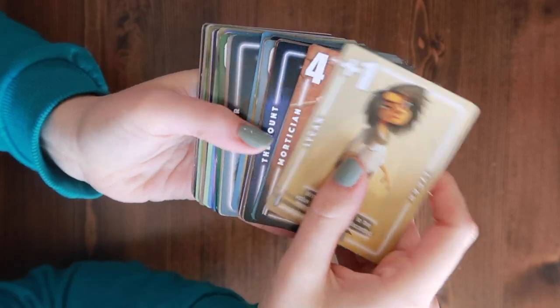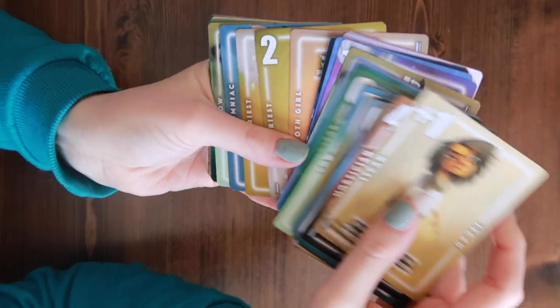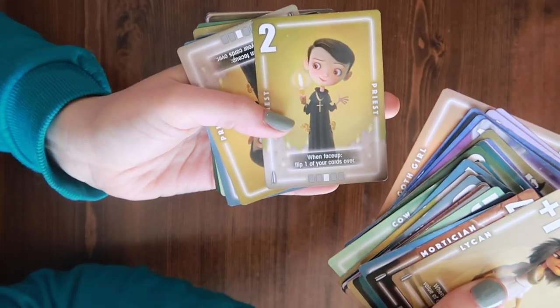There are cards numbered 0 to 12, and they all have different abilities. Some of them give you really good things and some not-so-good things. Some you want in your village, some you want in the discard pile because that gives you a benefit. There's a little bit of strategy — not a lot, but enough to keep it from being just a memorization or luck game.